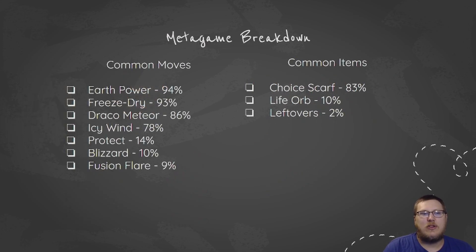When we look at the metagame breakdown, fun fact, it's not an Ice-type or a Dragon-type move that is the most popular on Kyurem White. 94% of all Kyurem Whites run Earth Power, which is just 1 more percent than Freeze-Dry. I think this is more due to the fact that Freeze-Dry and other Ice moves tend to be harder to pick out — there are more options there. Speaking of Freeze-Dry at 93%, this is probably one of the best Ice-type moves in the game because it hits Water-types super-effectively, which is super relevant right now — you're hitting Kyogre and Water-Ground types like Gastrodon super-effectively.